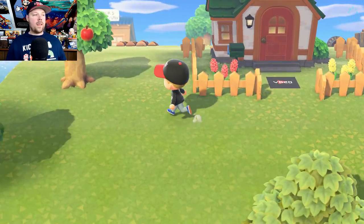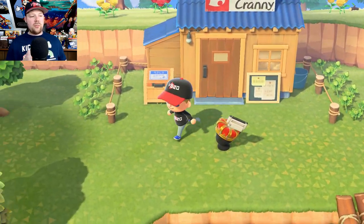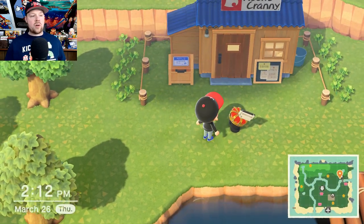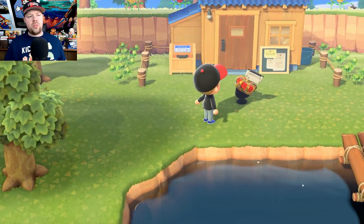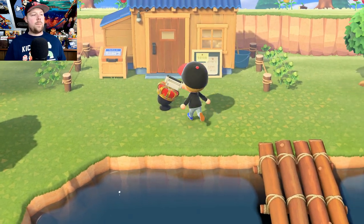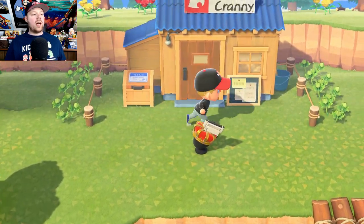If you guys remember, I used to do the glitch right here in front of Nook's Cranny, and as you can see, there is a Royal Crown with, for some reason, a Nintendo Switch on top of the crown. Look at this — there is a Nintendo Switch on top of the crown. Now, what's the problem with this? I can't grab it. I can't pick it up, I can't move it. It's just completely stuck there, it's completely glitched out, and I can't go around it.